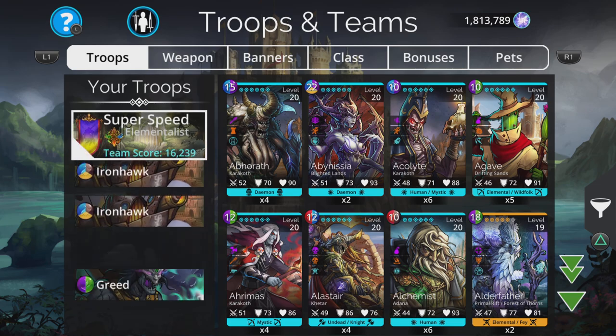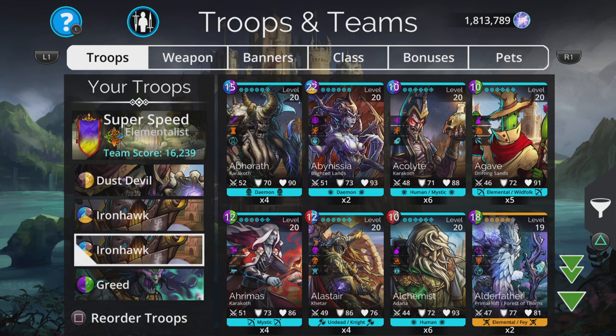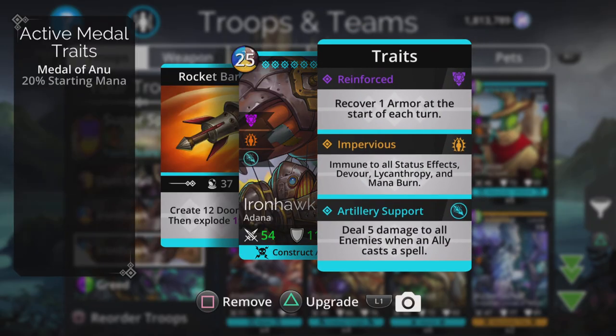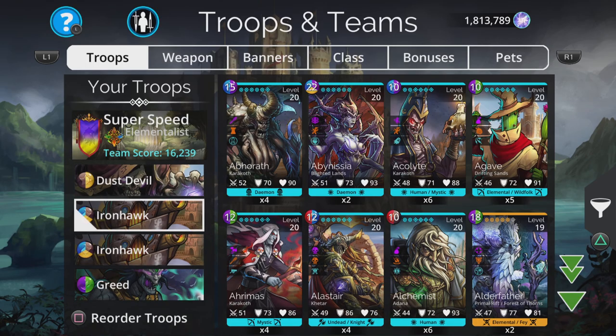The first one is really simple to use — it's Dust Devil, Iron Hawk, Iron Hawk, Greed. Now Greed starts battle with full mana and gains an extra turn; that is the only thing that's important about that — he does gain you gold but it's the speed element which is why he's important. Iron Hawk's third trait deals five damage to all enemies when an ally casts a spell. With two of these we'll be dealing 10 damage to all enemies when an ally casts a spell. Dust Devil again starts with full mana and deals five damage to all enemies and knocks the first enemy to last position. So the combination of the damage they do is enough to win games on lower level explore on a basic kingdom — all we'll be doing is casting Greed, which gives an extra turn, then casting Dust Devil and we win the game.